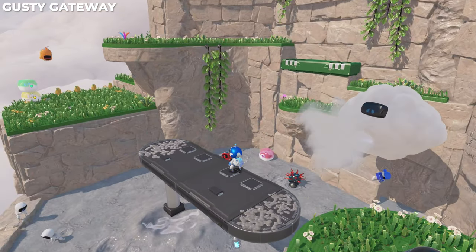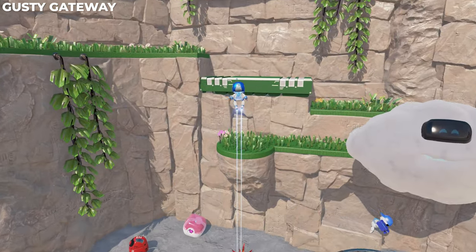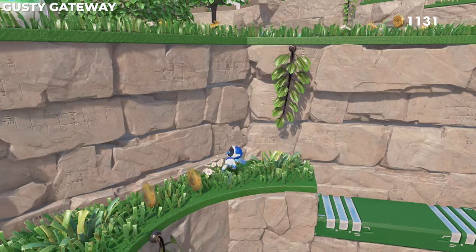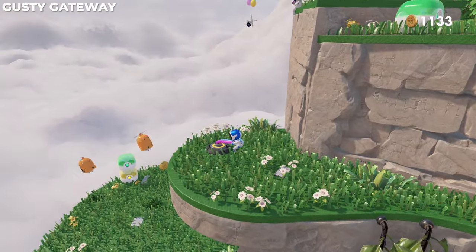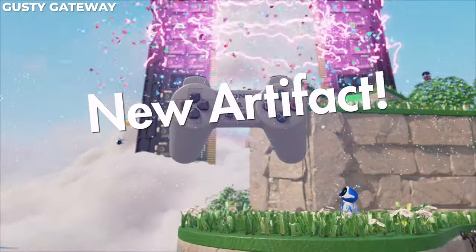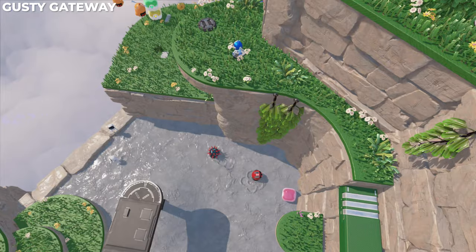Moving on, we're going to do a spin attack on that little orb. The cloud is going to rotate this platform. We're actually going to skip where we're supposed to go and take this other path — follow the money, and the money will lead us to an artifact: the old PlayStation controller, before DualShock.